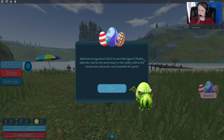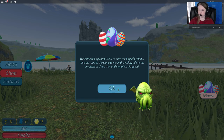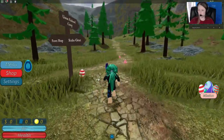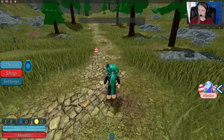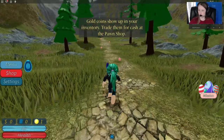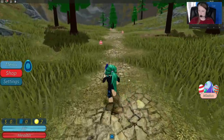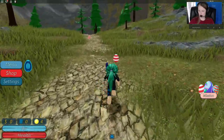To earn the Egg of Cthulhu, take the road to Stone Tower in the Valley. Talk to a mysterious character and complete his quest. So we need to take the path, and I guess we're just going to follow these eggs — I think it's going to lead us. These are also actually counting as coins, I think.